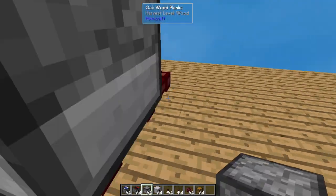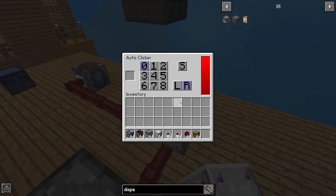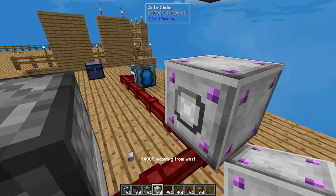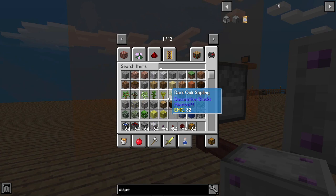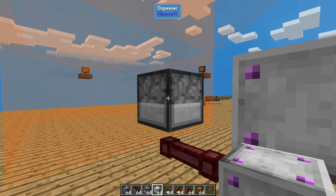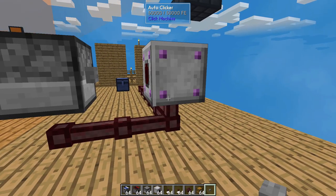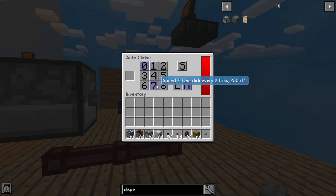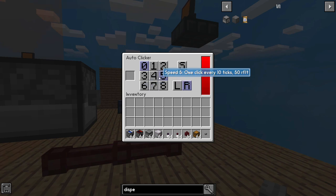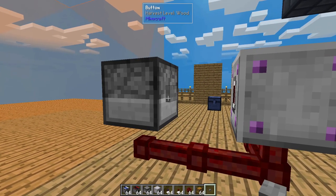So on top of that we're going to put a dispenser. Behind that we're going to put our clicker — posted in the right direction. Now we're going to put a button on the back of this dispenser. This auto-clicker, we can choose how often we want it to click — from one click every one tick, one click every two ticks, so on and so forth. I'm going to go ahead and put it on number five for now. As you can see, it's pressing that button.